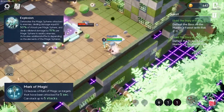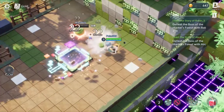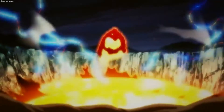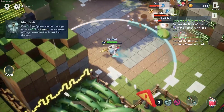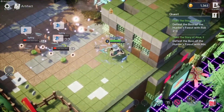Oz's basic attacks leave behind spears in enemies. Her Q ability explodes those spears and deals collateral damage to nearby enemies. Her E shoots out five spears towards the direction you're facing and also leaves behind a mark.